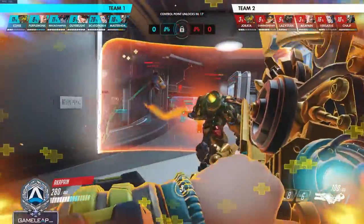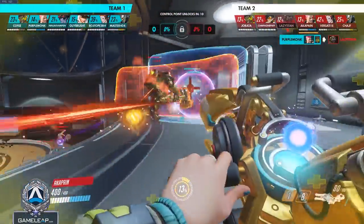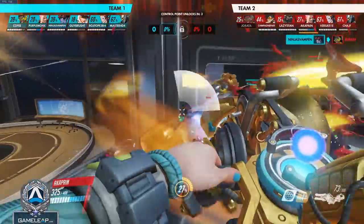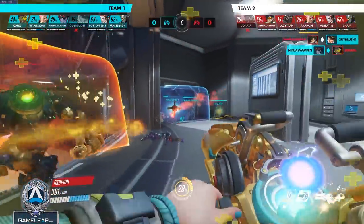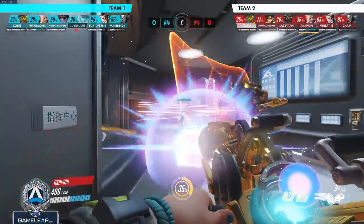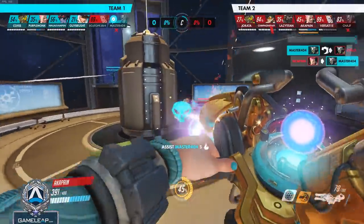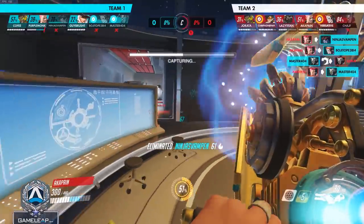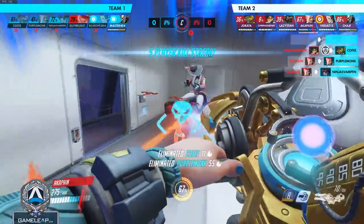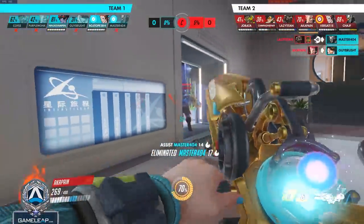Rein and Zarya have a symbiotic relationship because they both benefit from what each other wants to do. Zarya wants consistent cover and consistent energy supply, which Rein delivers. Rein wants to go in more aggressively, take space, generate more ult charge, and be more of a main tank — Zarya enables this by protecting him from dangerous cooldowns, damage altogether, or even cleansing him from things like anti-nade, which could potentially shut him down.